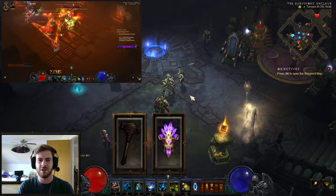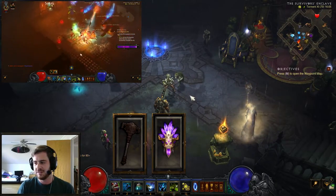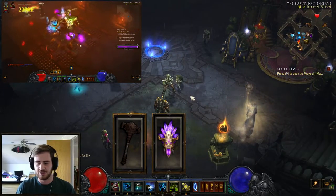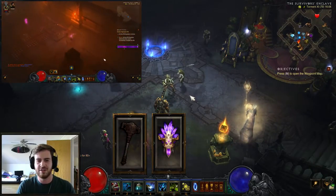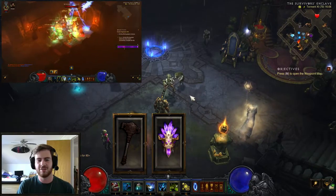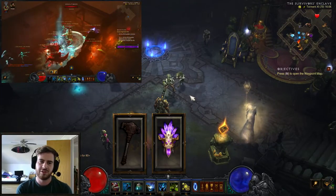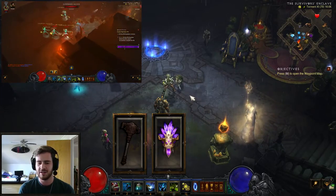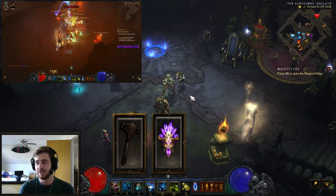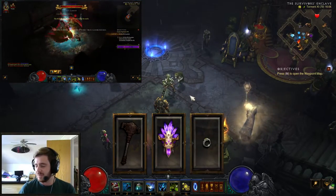In the armor slot it's the Quetzalcoatl voodoo mask, because it makes your DoTs do the same total damage in half the time. What that translates to is that when Soul Harvest consumes the DoTs, it consumes the full total damage the DoT would do on an enemy — which means you deal a lot more damage. For the ring slot we come to probably the most broken and useful item in the whole game right now, at least for witch doctor.